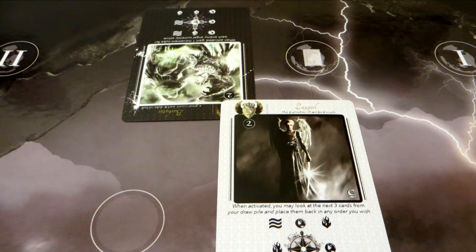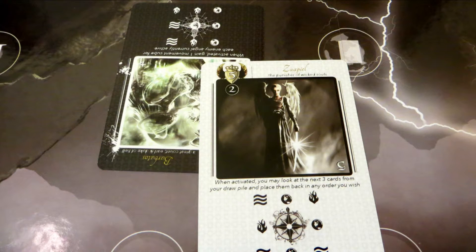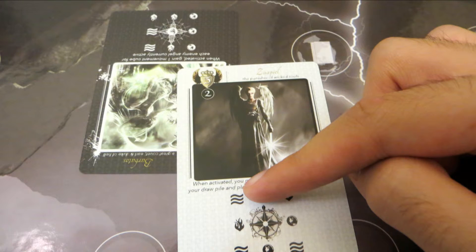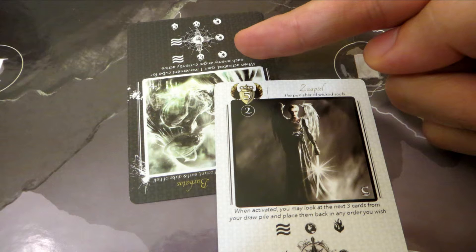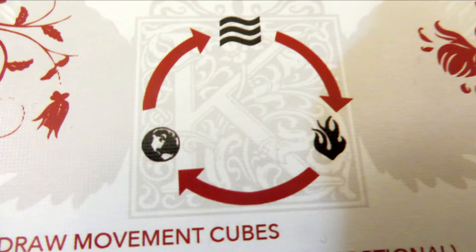If you move into the same space as an enemy angel, a battle takes place. On each angel card you'll see a grid with one or more of the following element symbols: earth, fire, and water. These represent that angel's attack abilities depending on which direction they attack from. For example, if this angel were to attack this other angel from here, its attacking element would be water and the defending angel's element would be earth. Or if it were to come in from here, the attacking element would be earth and the defending element would be water. You ignore all the other element symbols and focus only on the two that are actually meeting each other.